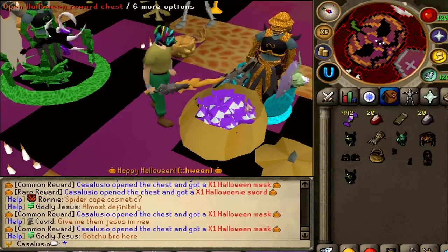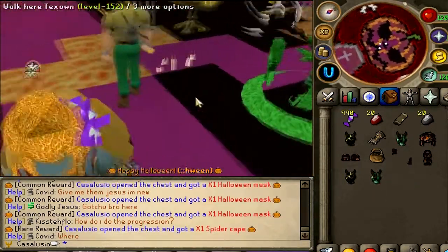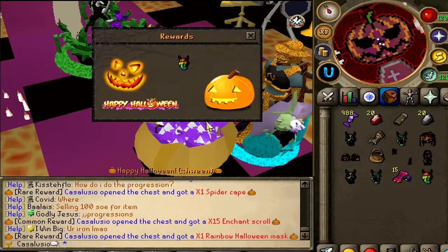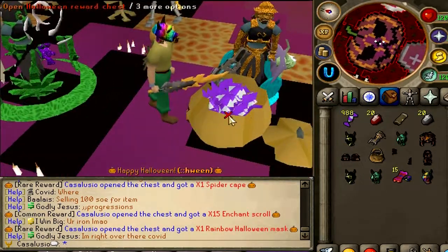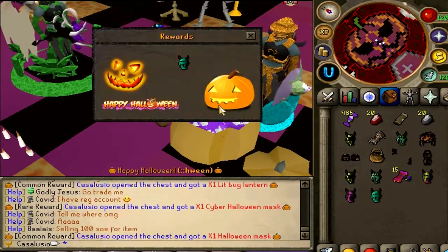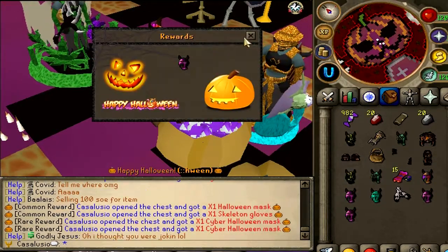As you can already see, it's really worth opening this Halloween reward chest, so make sure to hop online and collect your Halloween candies. Another cool mask. Spider Cape — that's a unique item, let's see how it looks, oh nice, this is actually a rare reward. 15 Scroll of Enchant. Another rare reward: the Rainbow Halloween Mask, not bad. Lit Bug Lantern. Cyber Halloween Mask, another rare! Wow. Skeleton Gloves! Well yeah guys, you get the point.